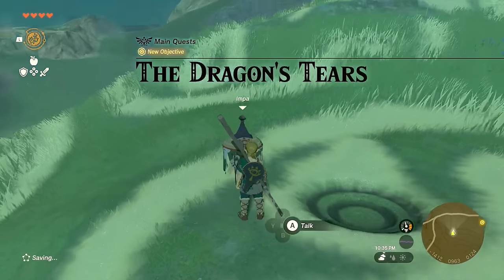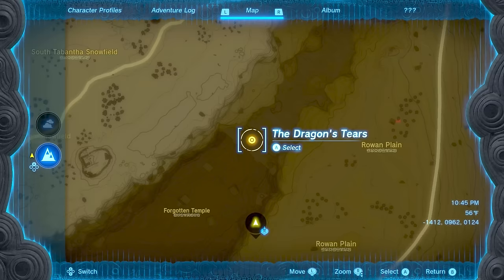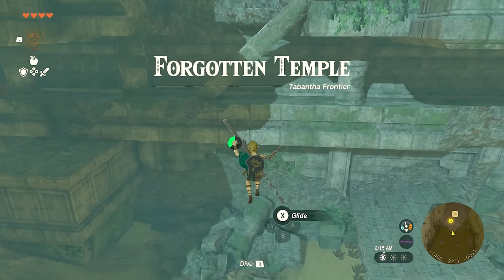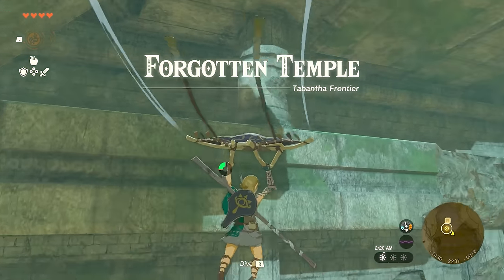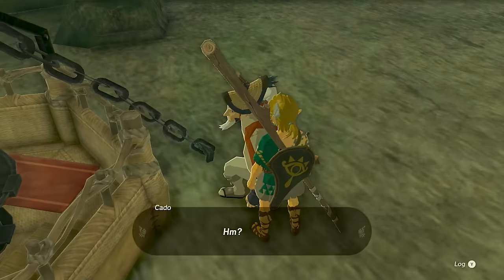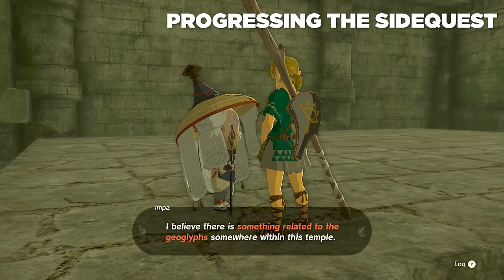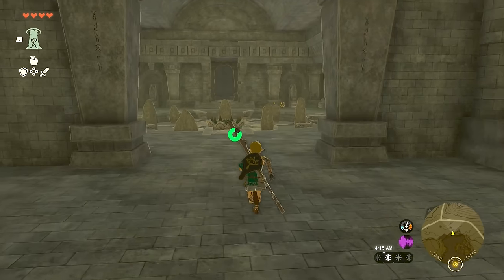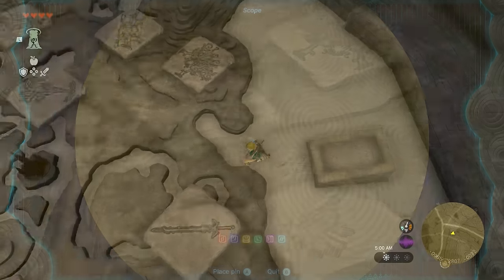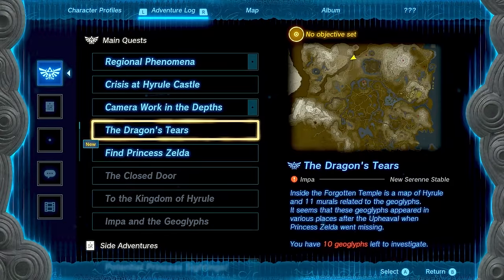Once the cutscene is over, Impa will talk to you about the next Geoglyph location and how it might be in the Forgotten Temple inside this huge ravine just north of your location — she's actually going to mark this location on the map. Head to that location pinged on your map called the Dragon's Tier, the Forgotten Temple. You'll encounter both Kato and Impa as well as a shrine if you want to mark that for fast travel. Go deeper into the temple to find a scaled-down version of Hyrule showing the approximate location of each Geoglyph. They don't tell you what order to do them, so take a picture if you wish.